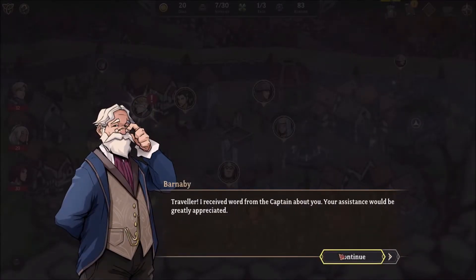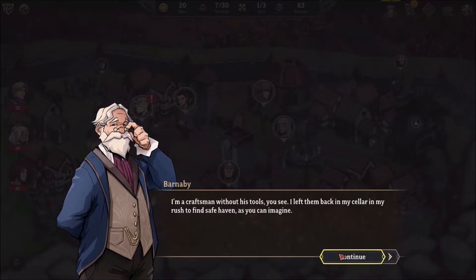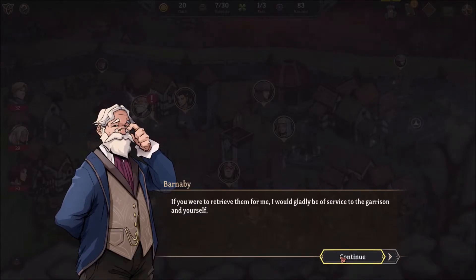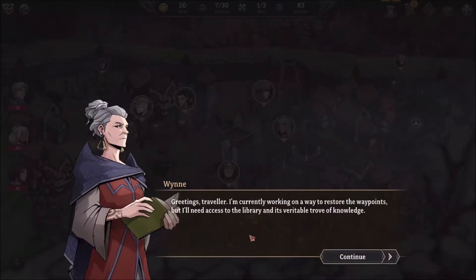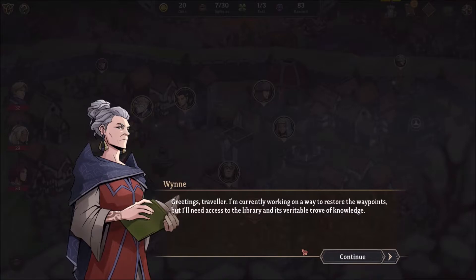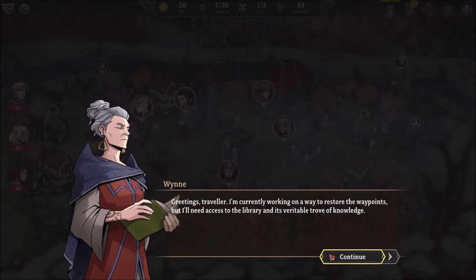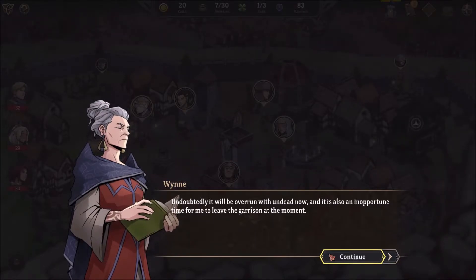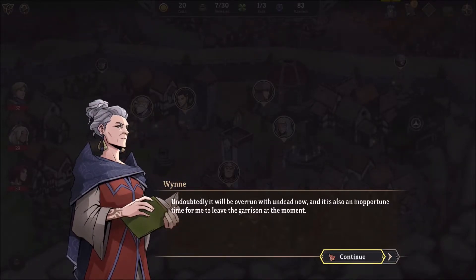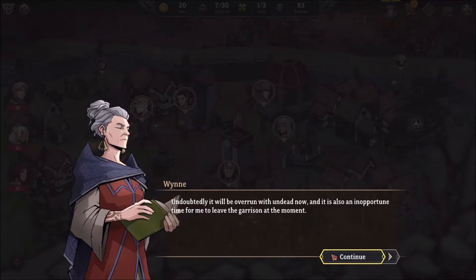Barnaby the Jewel — assistance would be greatly appreciated. I'm a craftsman without his tools, you see. I left them back in my cellar in my rush to find safe haven. He would be retrieving them for me and I would gladly be of service to the garrison. Also: I'm currently working on a way to restore waypoints, but I need access to the library and its variable trove of knowledge. Undoubtedly it will be overrun with the dead now, and it is an inopportune time for me to leave the garrison.